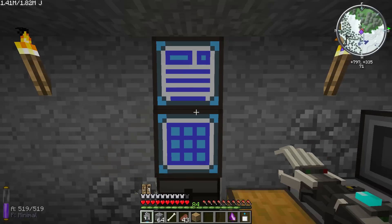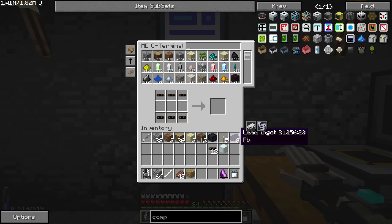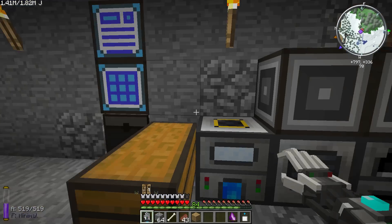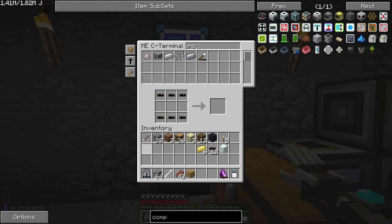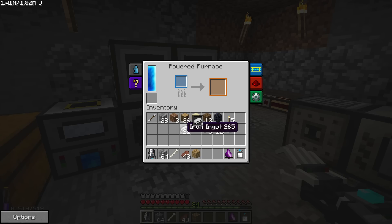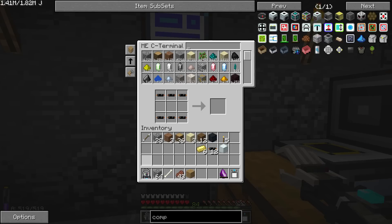There we go. I do still need to make a recipe for this. And we also need to cook a bit more iron into refined iron, so let's stick that in the powered furnace. In the meantime, we can take the electrum and a piece of refined iron and we get two electronic circuits.